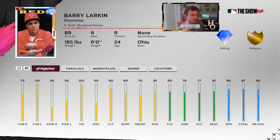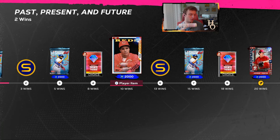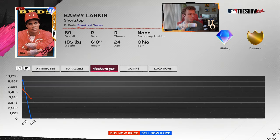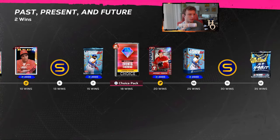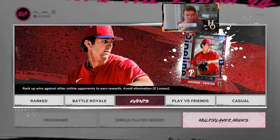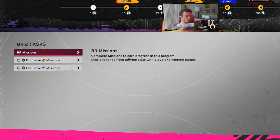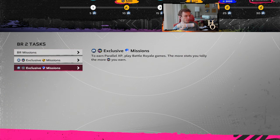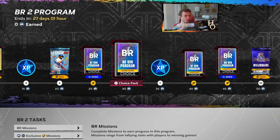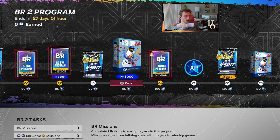10 wins gets you Barry Larkin. I really don't like this card — it's not impressive. There are typically always better shortstops in the game, and Barry Larkin unless he's a really good card is not typically one I like to use. He has gotten good cards before and this is not one of them, but it's a collection card — you can lock him in or sell him for about 10,000 stubs. Then you get two packs to lock into your collection. Battle Royale — they did take out the silver program cards, so you don't have to use silvers to get done the XP path. It's just golds and diamonds now, with a lot of diamonds.